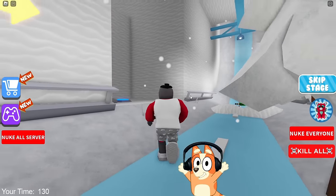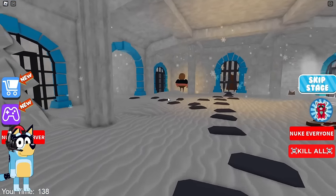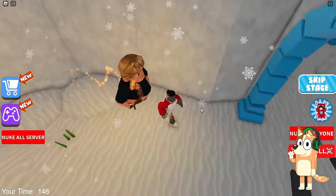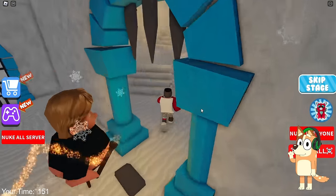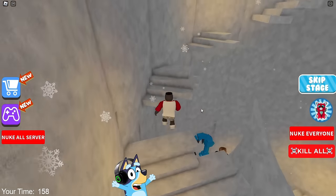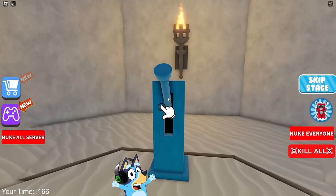Now we will find ourselves in a location where we will need to run away from Boss Kristoff. They also complicated it. Kristoff is trying very hard to catch up with us, but he won't succeed because we run much faster than him. We got to the tower with dilapidated steps — let's go up. It's strange that the developers didn't make climbing this tower any more difficult. They could have added lasers, mines or something like that, but instead it remained the same.